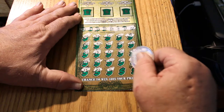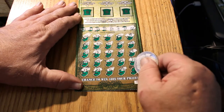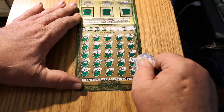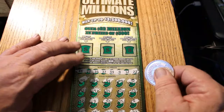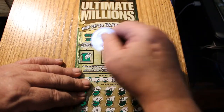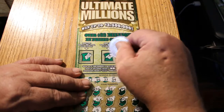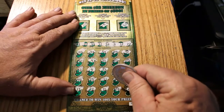$11, $12, no. $24, no. $26, no. Alright, this is where the bonus area can get interesting. Let's see what we get — a diamond, cherries, and a crown. Let us commence.